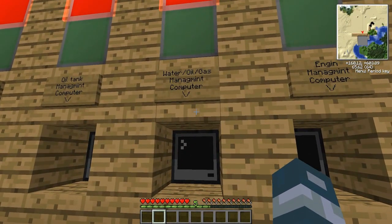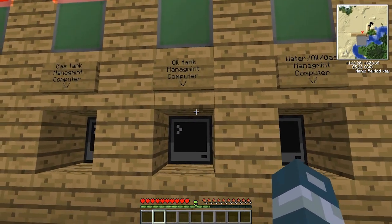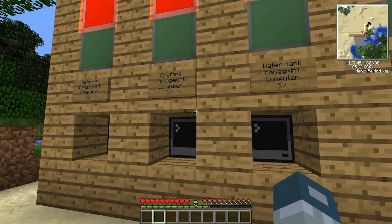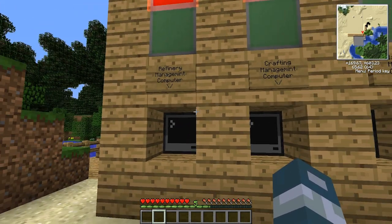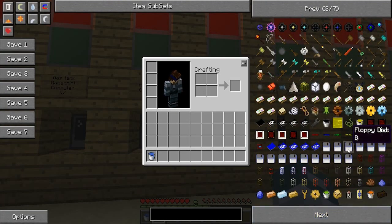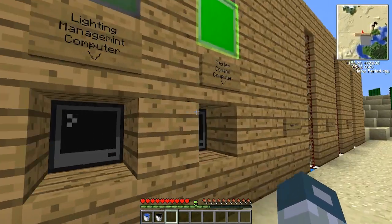This computer is now the water, oil, and gas management computer. This one is the oil tank management computer, the gas management computer, and the water tank management computer. And this one has become the refinery management computer. I'm going to explain to you why, but before that I'm going to show you — just get some water and oil and show you some working things.